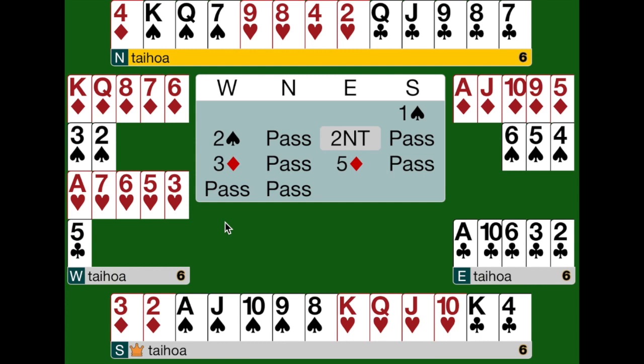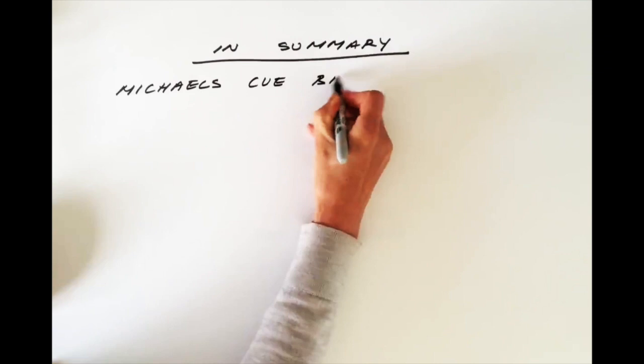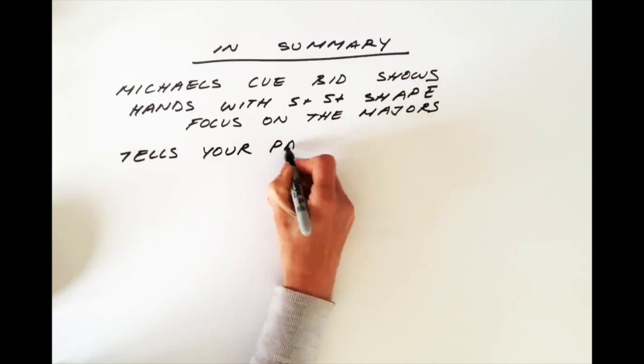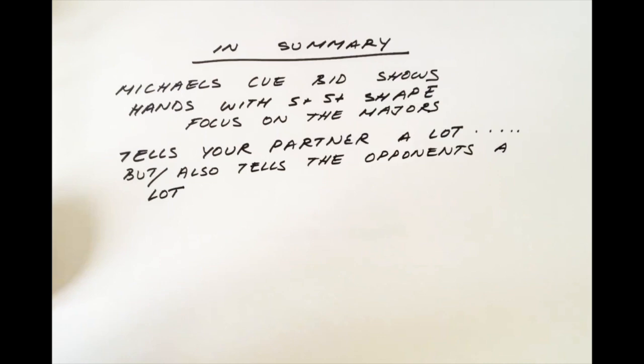In summary, the Michael's Qbid is a very descriptive bid which shows hands with at least a 5-5 shape with a focus on the majors. Over a minor bid from the opponent, it shows at least 5-5 in both of the majors. And over a major bid from the opponents, it shows at least 5 in the other major and at least 5 in an unspecified minor. The Michael's Qbid tells your partner a lot about your suits, but it also tells the opponents a lot about your suits, so use it with care.